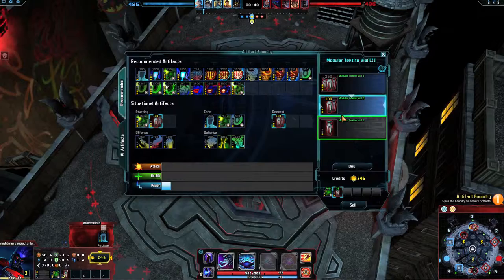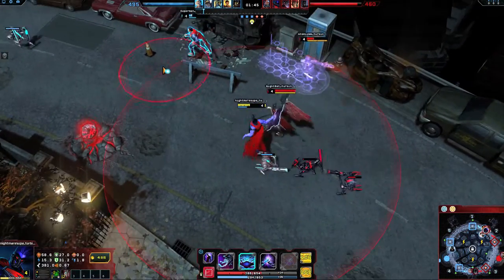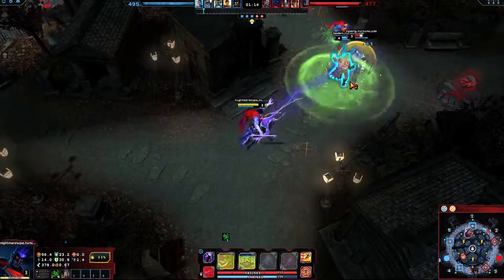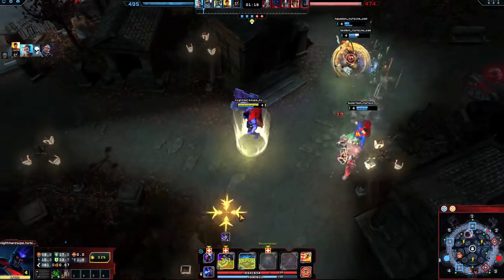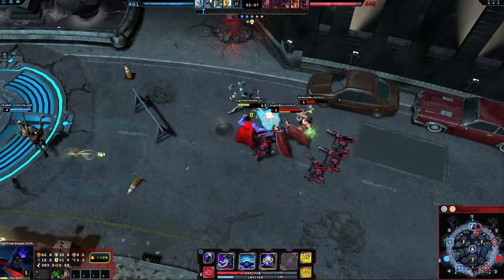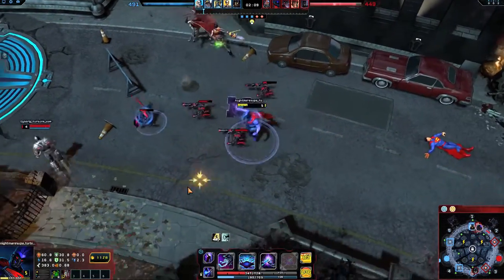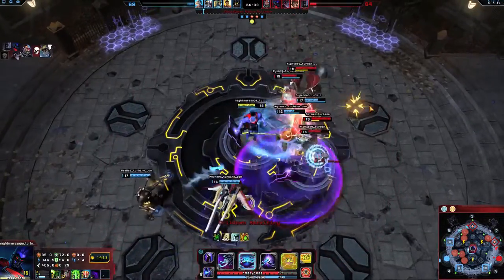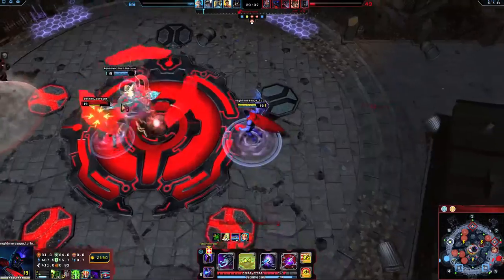When laning, starting with Nil Ring and Tektite Vial offers sustain and early damage. Aben Sur's Lantern is core to Nightmare Superman's main role as support, providing will and some power damage. Consider rushing Tier 2 of Aben Sur's, allowing the will battery to stack up while laning. After completing Tier 2, you have the choice to build for offense or defense depending on the needs of your team.